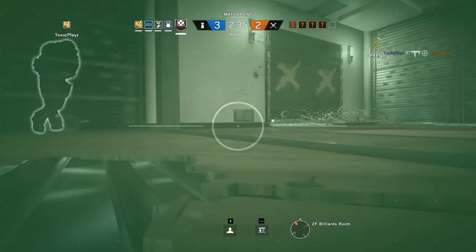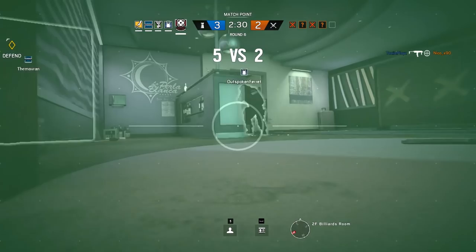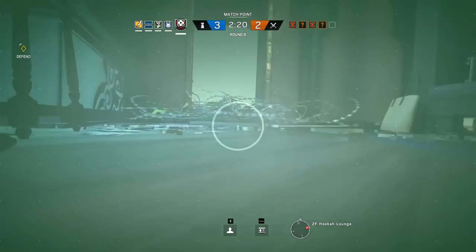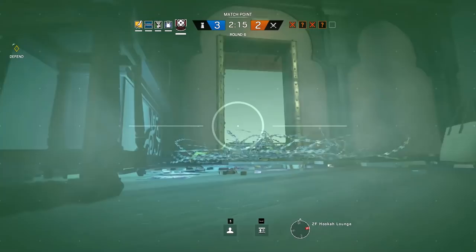His unique gadget, the drone, powered by four fidget spinners, can attach itself to the ceiling and then cloak after standing still for a couple of seconds. It has three rounds of highly concentrated ammo that can disorient enemies for a short window of time. When enemies are in this state, it makes aiming and shooting very, very difficult, and basically turns them into big targets for your teammates or yourself.